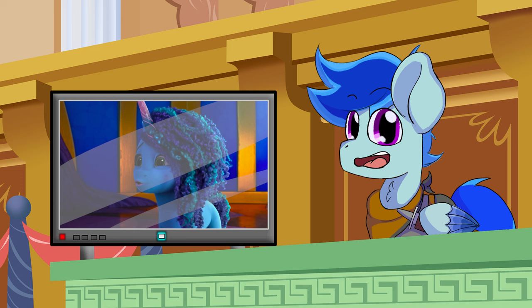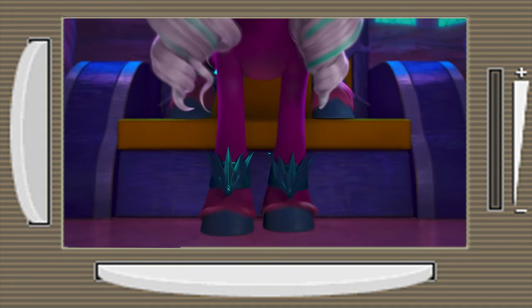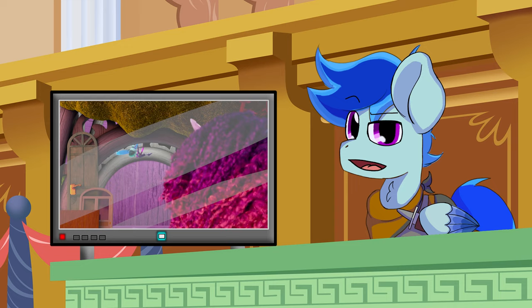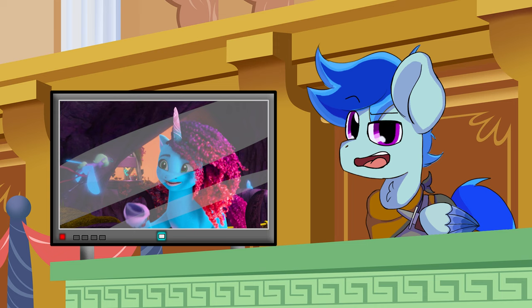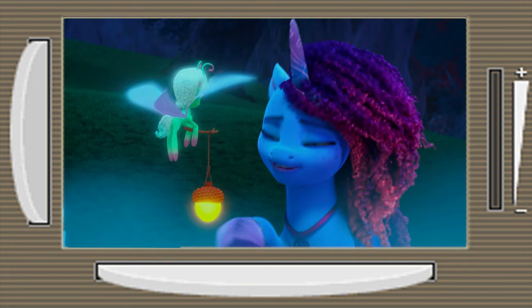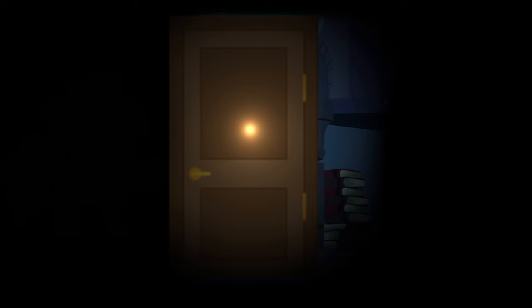If I could pick the single most forced line of dialogue from the show, it would be the exposition dump with Opaline explaining how she found Misty as a child, took her in, and how she owes her for the rest of her life. Also, in Chapter 5, Misty grabs the magical key for the first time and gets whisked away to an unknown location — the episode ends on a cliffhanger. Next episode, it turns out she was just teleported to a nearby location in Bridalwood. No explanation, no follow-up — just a cheap cliffhanger that wastes the audience's time.